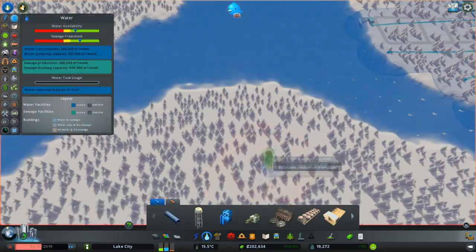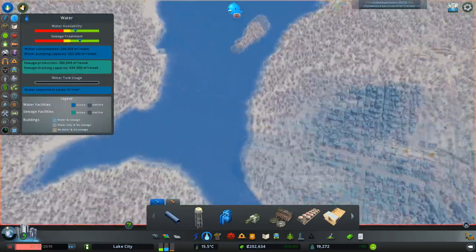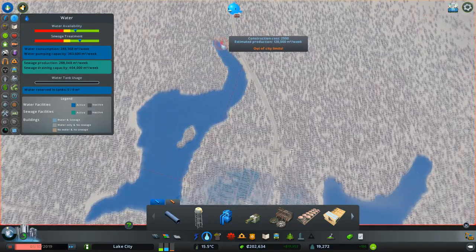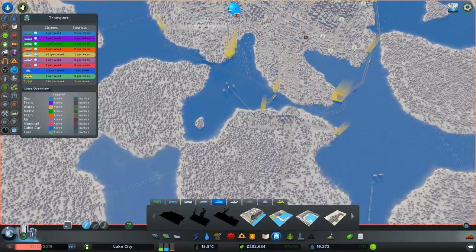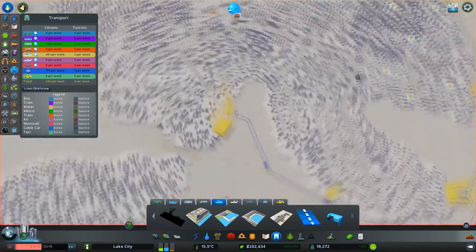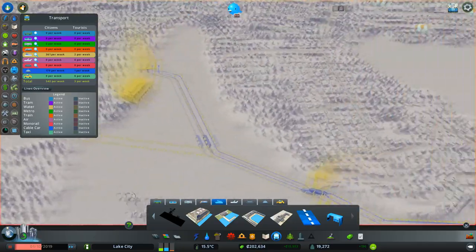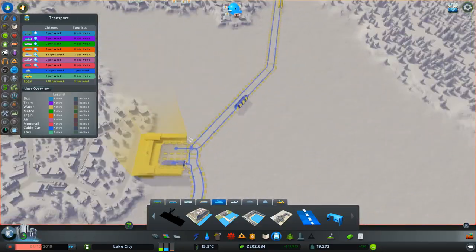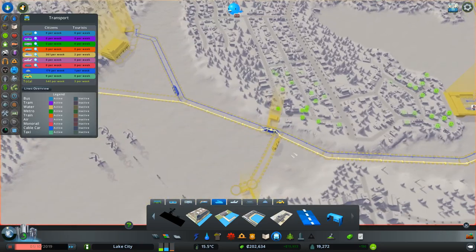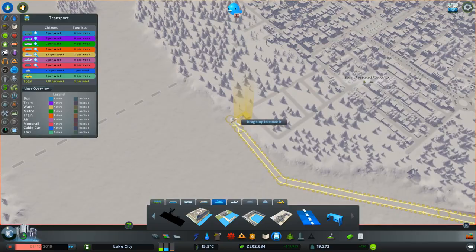We've now got a bit of flow here. Let's just have a quick look at the flow. There's some flow coming down from up there so the source is right up there. We're going to start up here, come down to here, and run into this terminal and up to there.